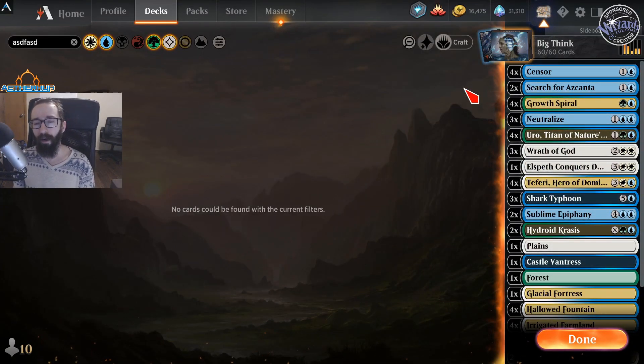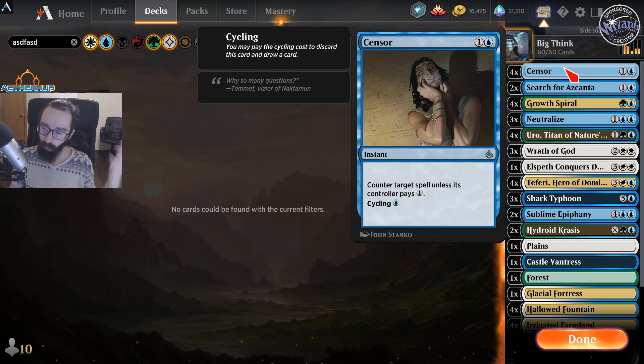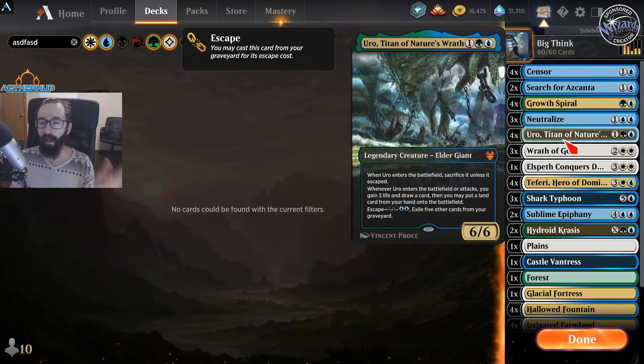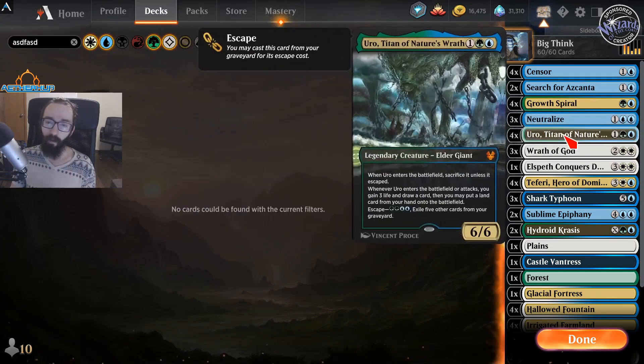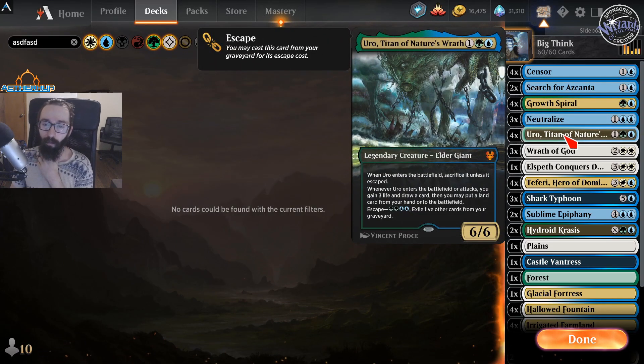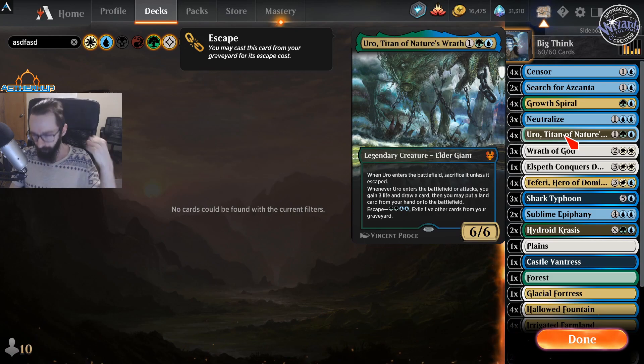In regards to how the deck works, we basically just flow and go. We can cycle and/or play our cards very cheaply and get more cards in the graveyard to both flip Azkanta and so we can escape Uro later on. Typically you want to wait until you can flip Azkanta, but if Azkanta is nowhere in sight, go ahead and use Uro if it's a really good tempo play. Don't wait for Search while you can cast Uro, unless you have a lot of other things you can do with your turn.